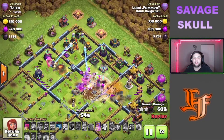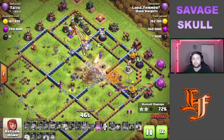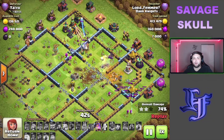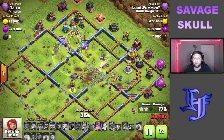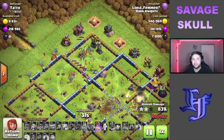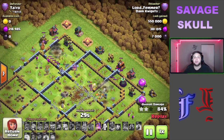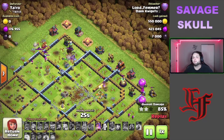We ended up losing the RC right after that, but we still have a couple yetis alive, still a good amount of super archers — two on the outside working, one in the core, two more on the northern side. We still got yetis going, the queen with her ability, the warden working, the mighty yak with the minion and archer for cleanup, and this base is just absolutely crushed.